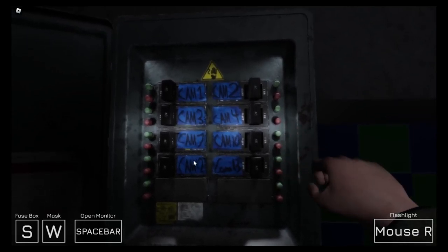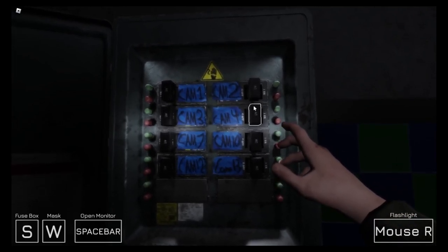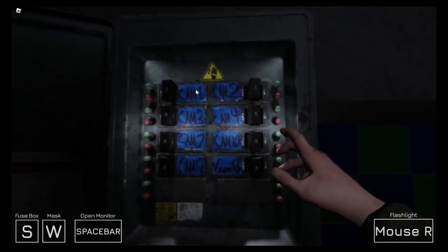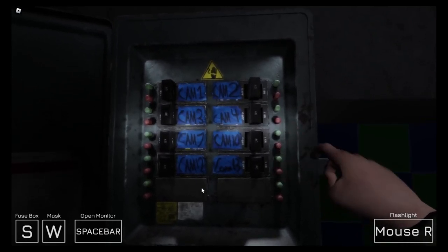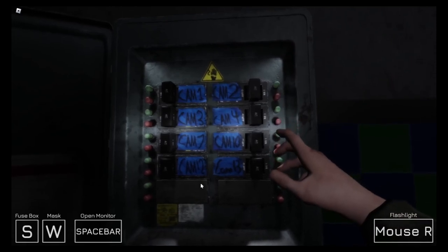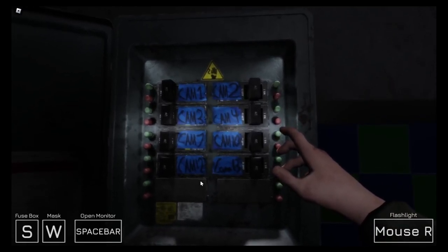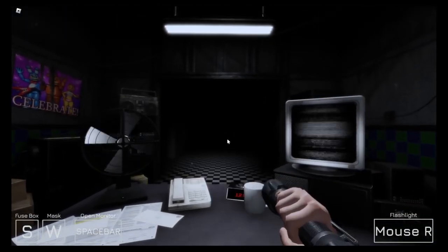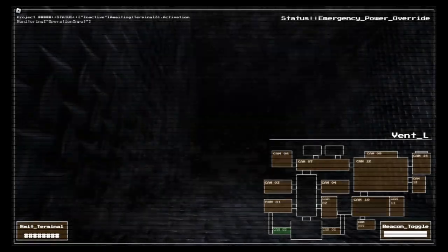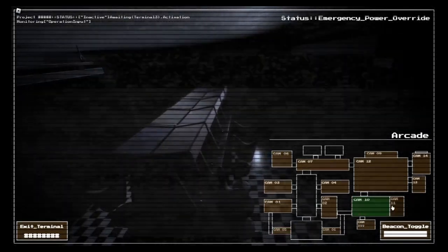When you open the fuse box you'll see the tape I put on each switch to indicate which camera it controls. Use them to reactivate any camera that goes dark. I'm not a master electrician but the wiring will get the job done. There weren't enough switches for all cameras so I only hooked up the most important ones. As you've seen during the day shift, the animatronics love to stretch their legs even when they're supposed to be on.